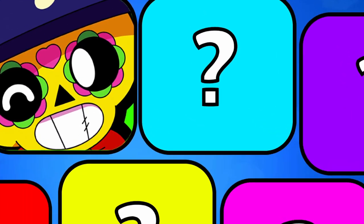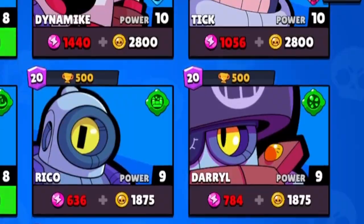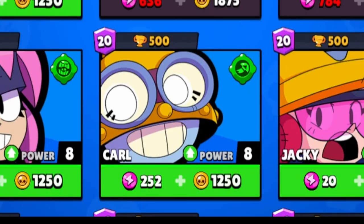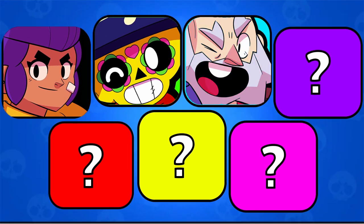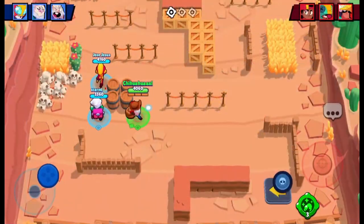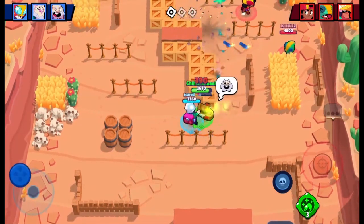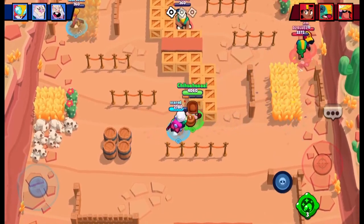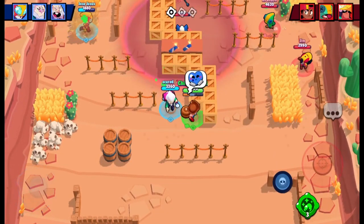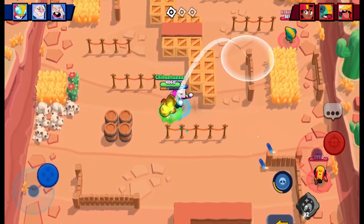Moving on to super rare — there are ten super rare brawlers, which makes this a pretty hard choice. The throwers are good, like Tick and Dynamike. Penny's also good because of her turret. Carl is also really good. Taking everything into account, I think Dynamike is the best because he just deals insane damage. His super can deal up to 6,000 damage with his star power, and his stun gives him a guaranteed kill every single time if you land it. Dynamike is the best in super rare.